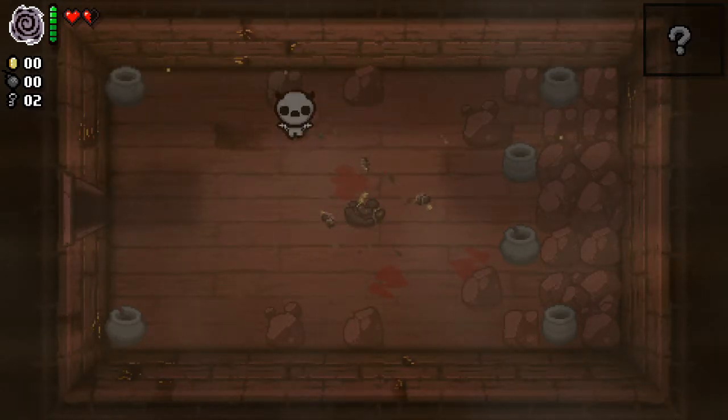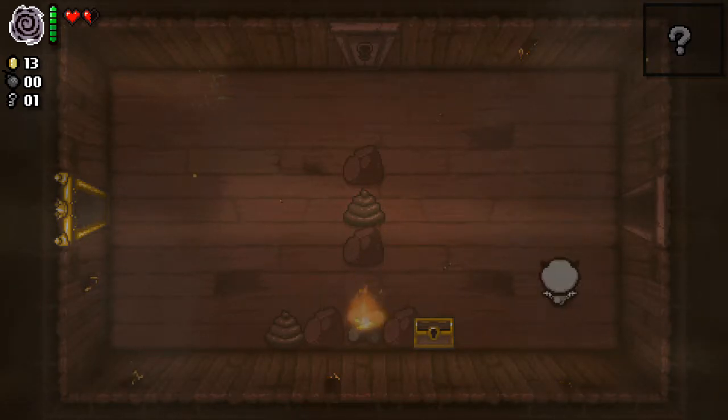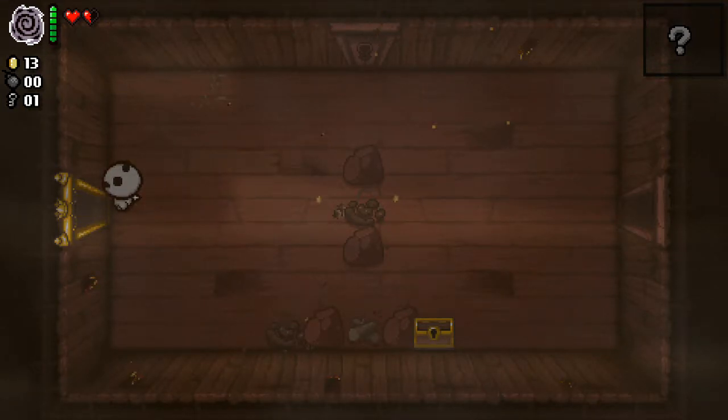Some characters get a bomb to start with — Apollyon doesn't. I do have keys, so I can open this and get some coins. Hopefully I can find something in these poops. I've got a lot of coins now, so I should be able to go into the shop in a bit.